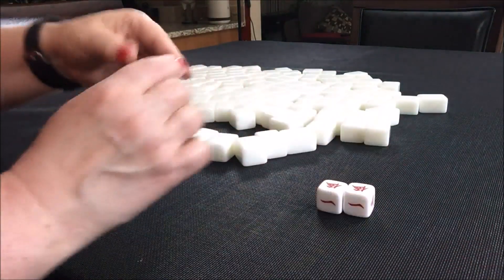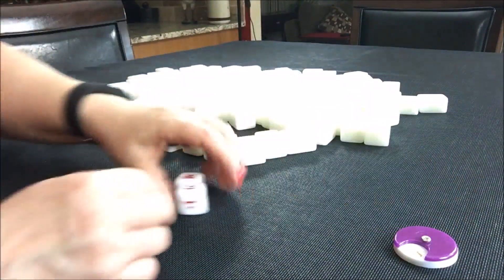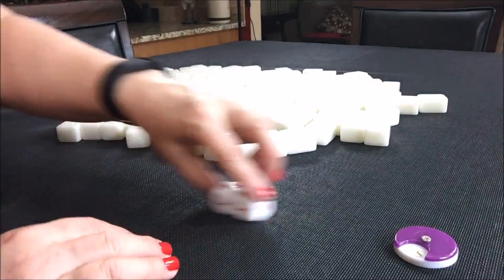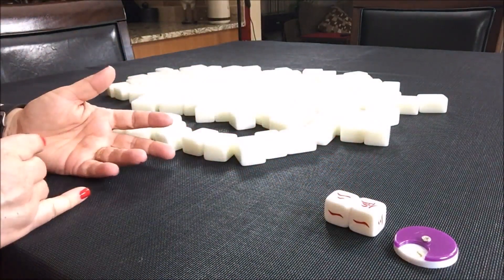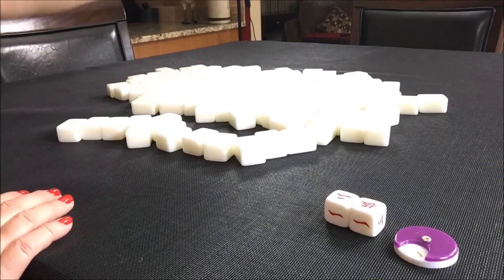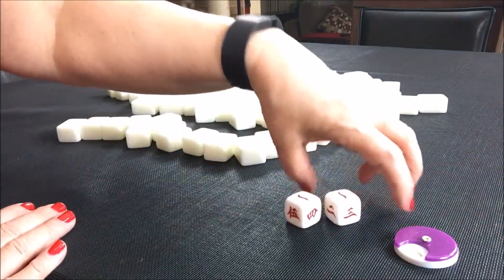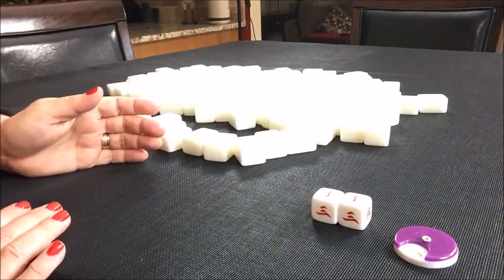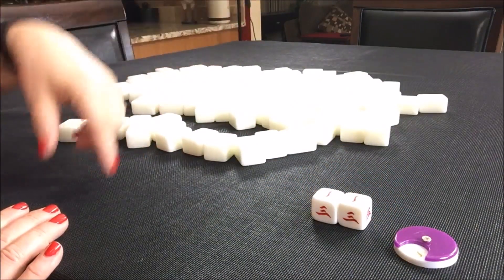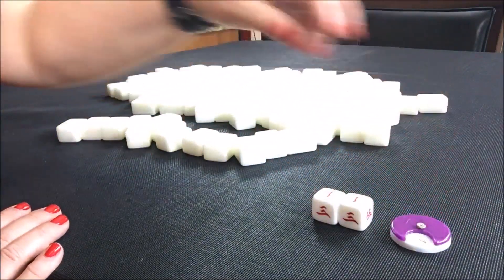Let's do it again. We are now going to do south round. This time I rolled eleven, which is west. If I'm sitting in temporary east at one, you just go one, three, five, seven, nine, eleven — so I'm west this time. My seat wind is west and the wind of the round is south.